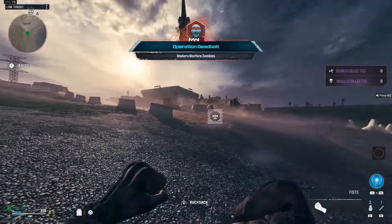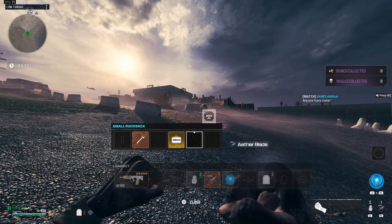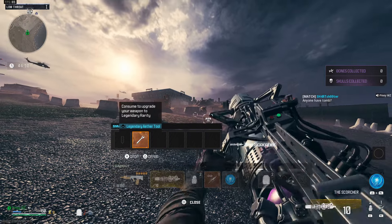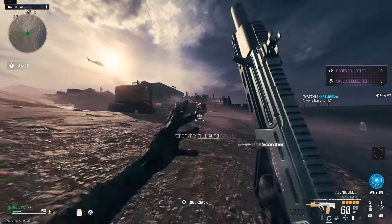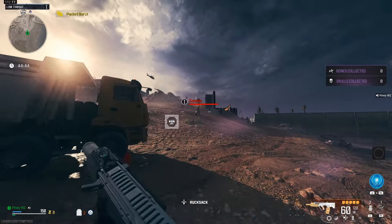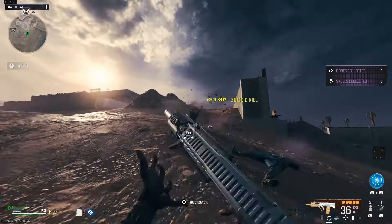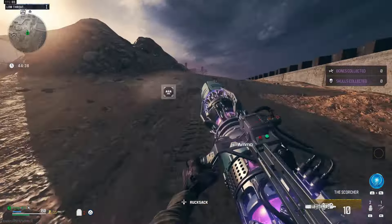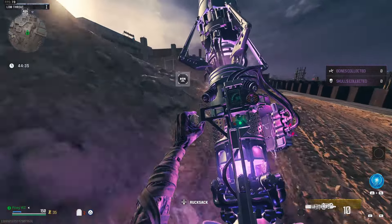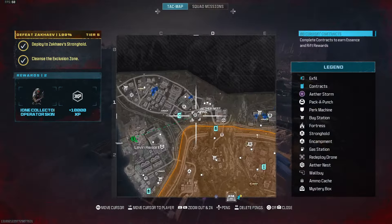Now that we are loaded in, let's go ahead and use our stuff. I'm gonna use my Eater Blade and my Scorcher so I can move around pretty fast. I can use this Legendary Tool on my RAM 7 — it should be doing a ton of damage. From here, I wanna make my way over to my tombstone, but if we see any delivery cargo contract, we are gonna do it on the way.